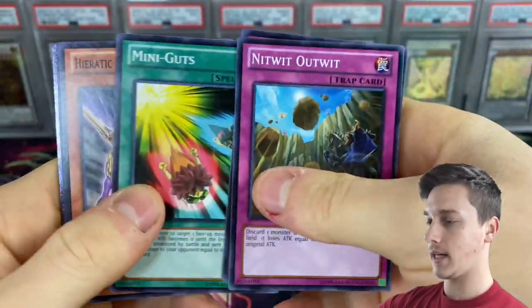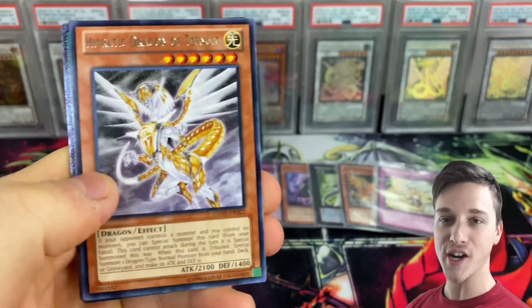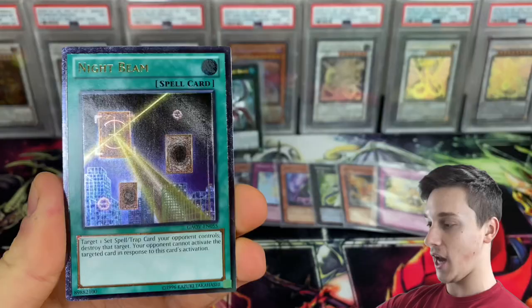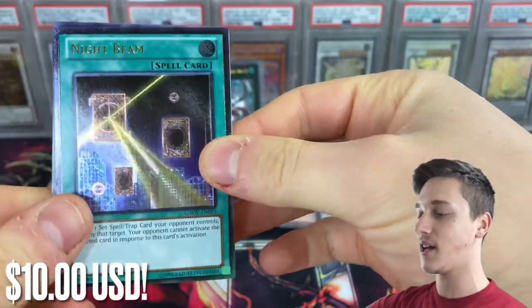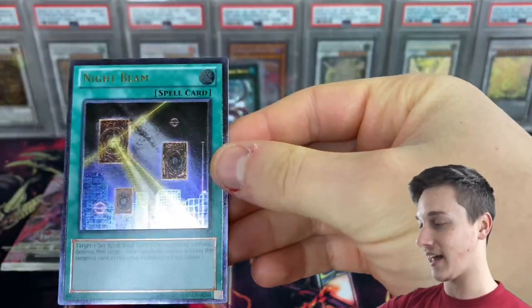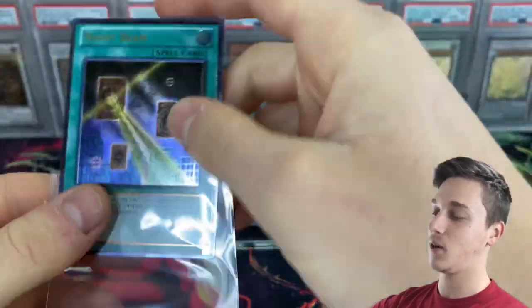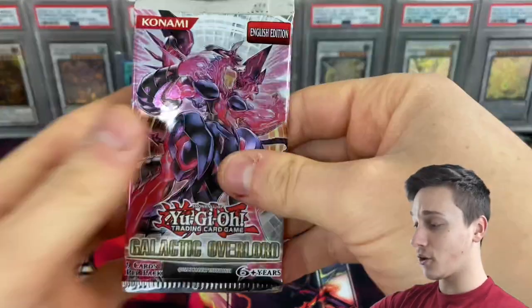We need to turn up the energy — we need to get something good out of our last two packs. Two more packs to go. Let's get a secret rare big eye or something — let's go for a nice secret rare. Nitwit Outwit, Return, Mini Guts, Hieratic Dragon of Nebetheth. Here we go — we've got an ultimate rare. Another ultimate rare! The ultimate rare king — our tally is about to go plus one. What do we have behind our Hieratic Dragon of Tenwitth? Night Beam Ultimate Rare! That is a fantastic pull — very, very good ultimate rare. Wow, that is sweet.